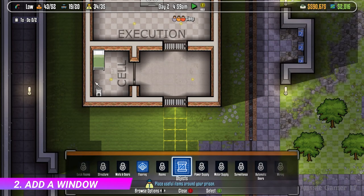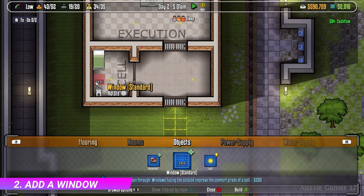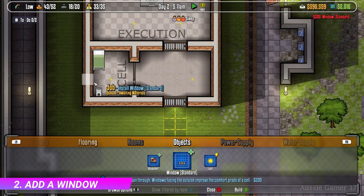Next, go across to objects and select a window. You can rotate it by clicking the left thumbstick, and place it on that wall on the left, or you can leave it how it was and place it on that south wall as well.